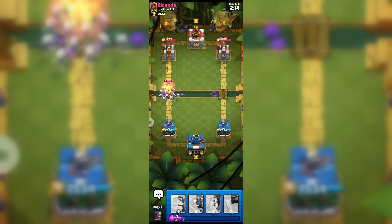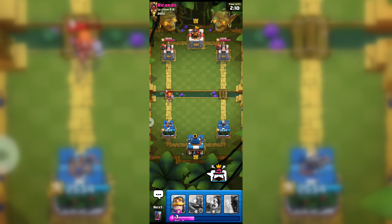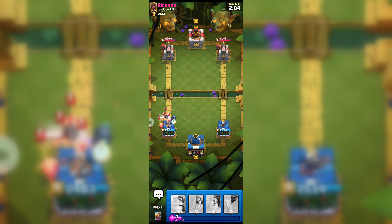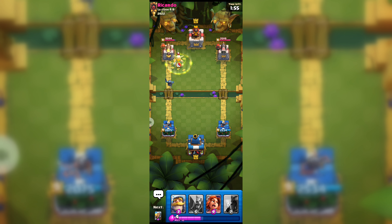As I already told you, barbarian barrel is really helpful against skirmish. Here I played skirmish against valkyrie, so my skirmish is gone now. Let's see if my mini PEKKA can do some damage to his princess tower.